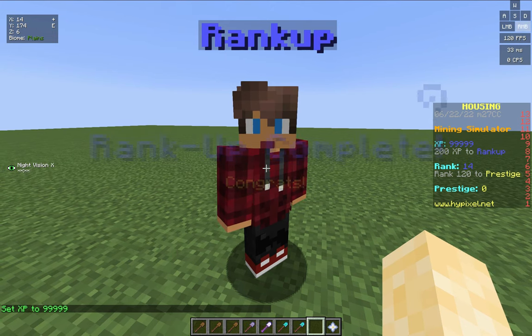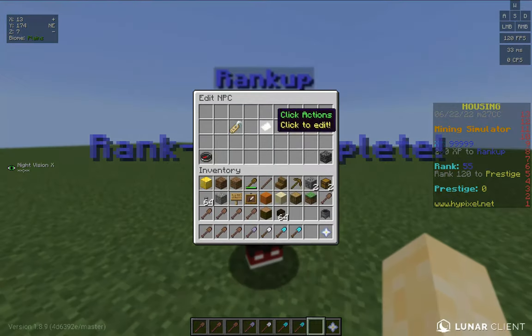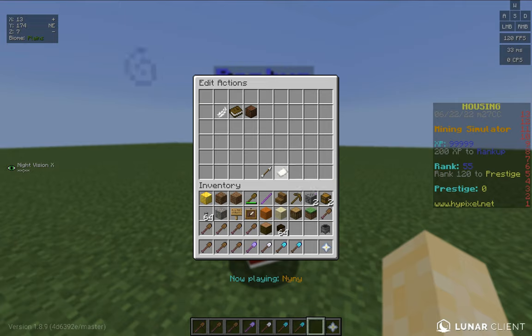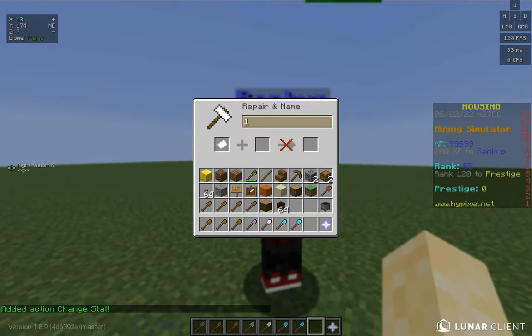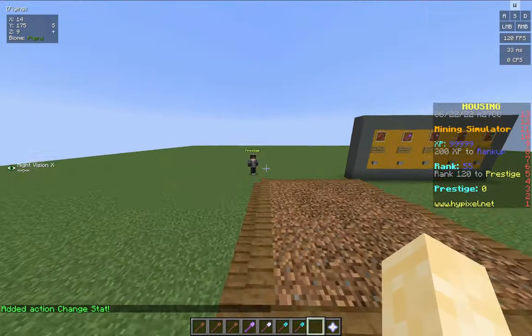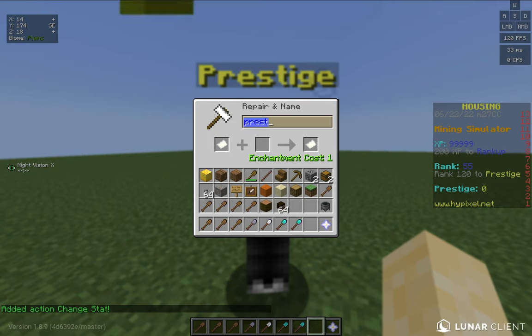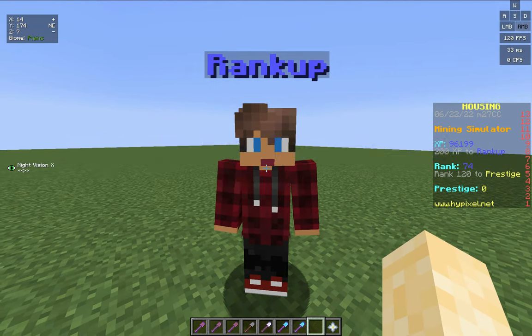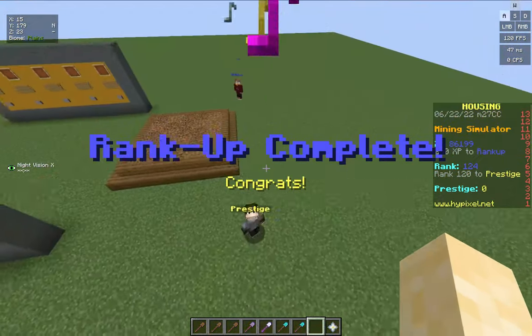As you see, I'm ranking up a lot and it's updating on the scoreboard. But as you can see, I kind of forgot to decrement the XP. So make sure in the prestige NPC if actions you also decrement XP by 120. I'm going to get myself to rank 120 and make sure it all works, and you should do the exact same as I'm doing. And it worked.